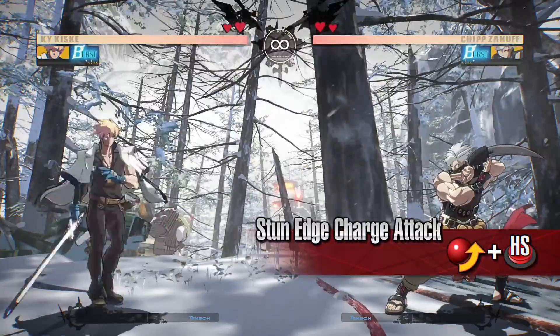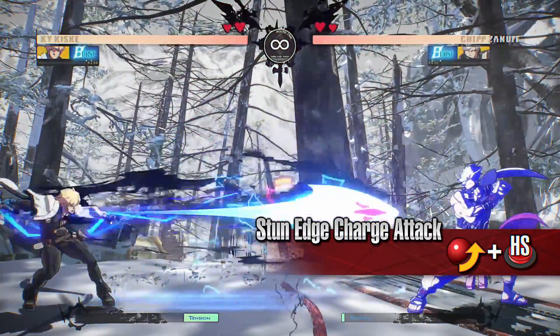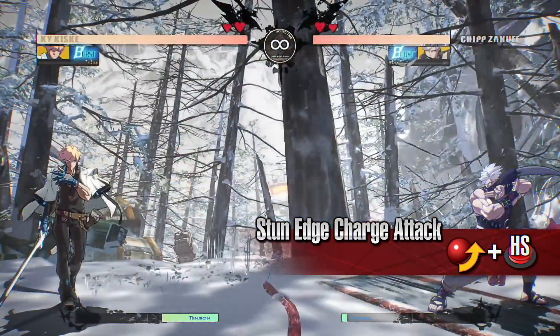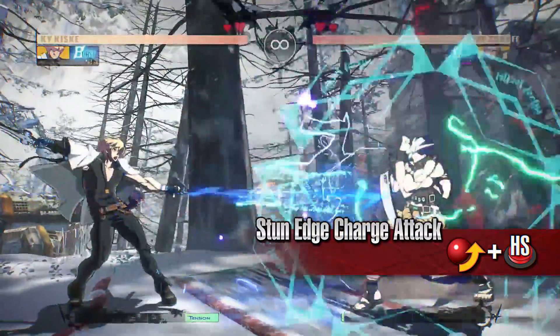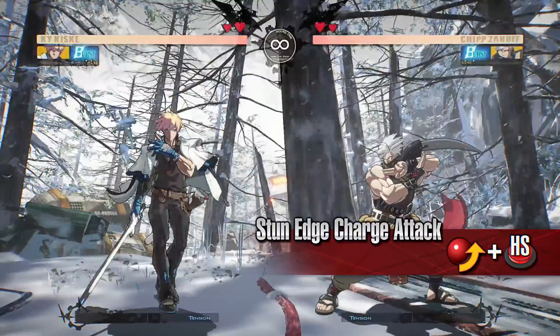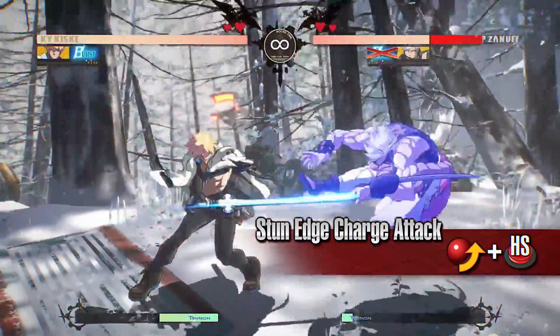Stun Edge Charge Attack: Kai releases a multi-hitting projectile that flies forward. Getting hit by or blocking this projectile will leave the opponent in the shock state. It takes a long time for the projectile to come out, so make sure only to use it when you know Kai is safe. Once the projectile is out, it's a good opportunity to go on the offensive.